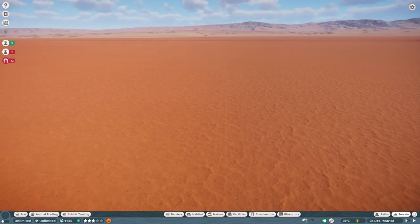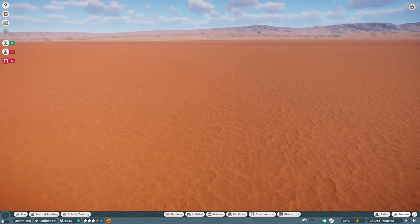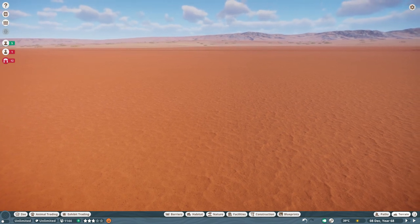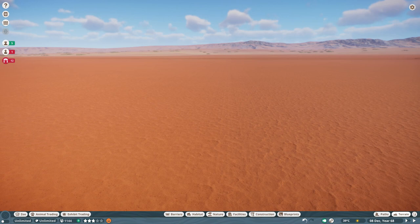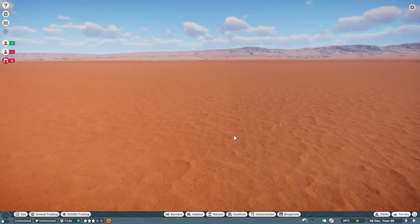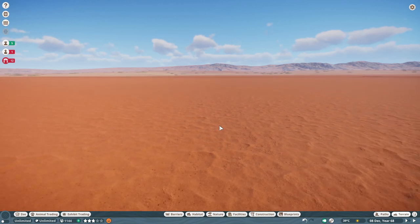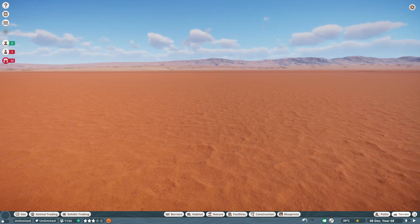Hello guys and welcome to another tutorial video. This time we're going to look at a custom fence tutorial, something I've used quite a lot especially in my Whipsnade recreation. There aren't many fences that look like the ones in the game, and it's something that can really help with realism. I thought I'd do a tutorial because a lot of people think it's more complex than their abilities, but it's not actually too hard once you get started.